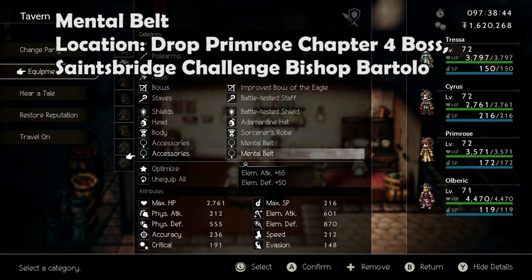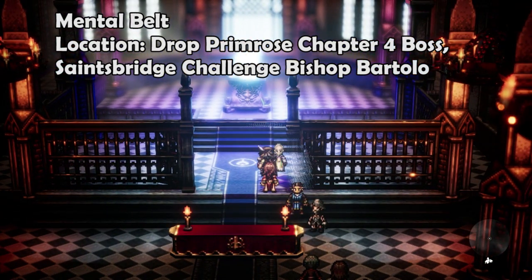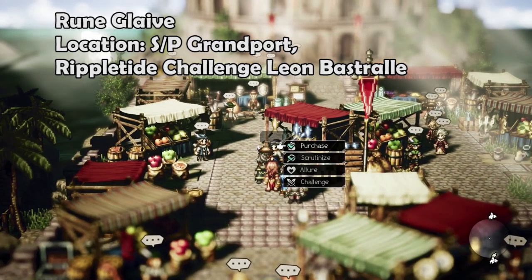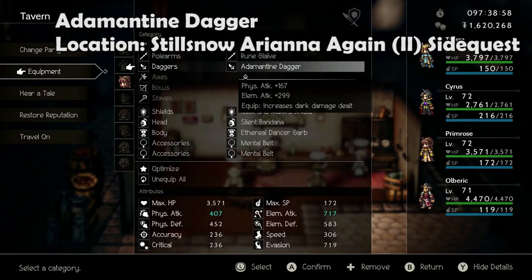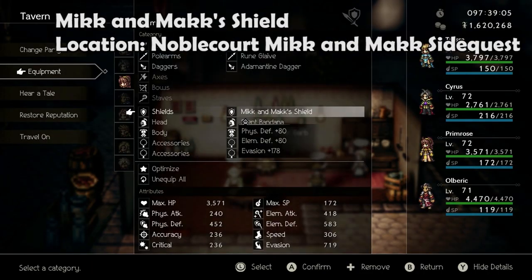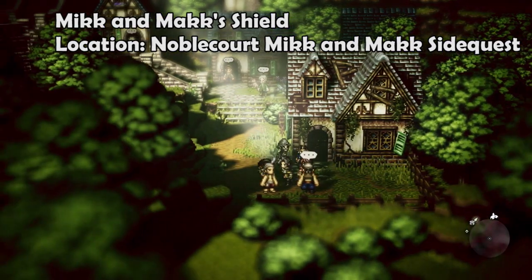The Mental Belt is a drop from Primrose's Chapter 4 boss and can be farmed by challenging Bishop Bartolo in Saintsbridge. The Rune Glaive can be stolen from a merchant in Grandport and farmed by challenging Leon Bastral in Rippletide. The Adamantine Dagger is a quest reward for completing Ariana's questline. The Mick and Max Shield is a quest reward for completing their side quest.